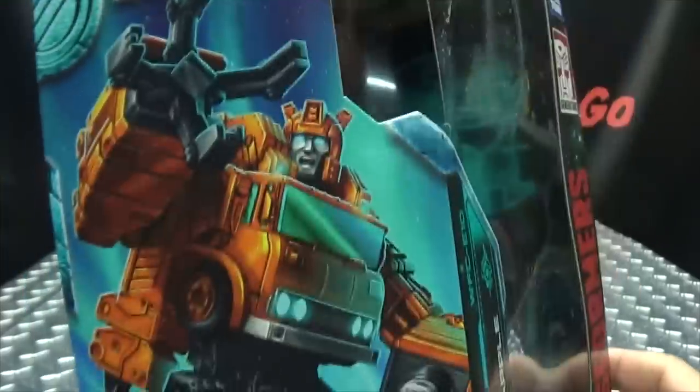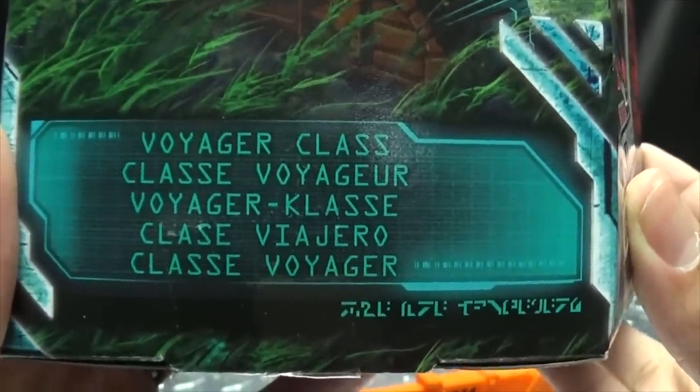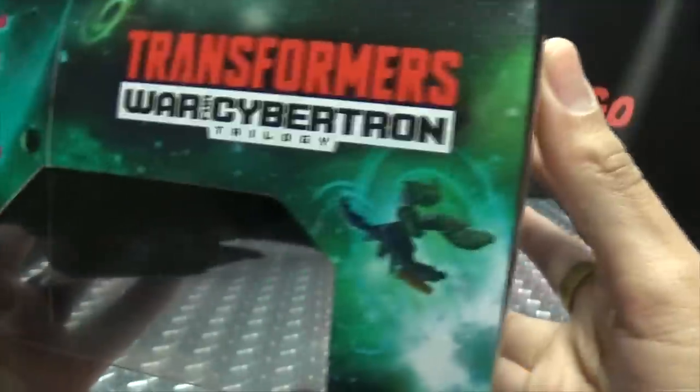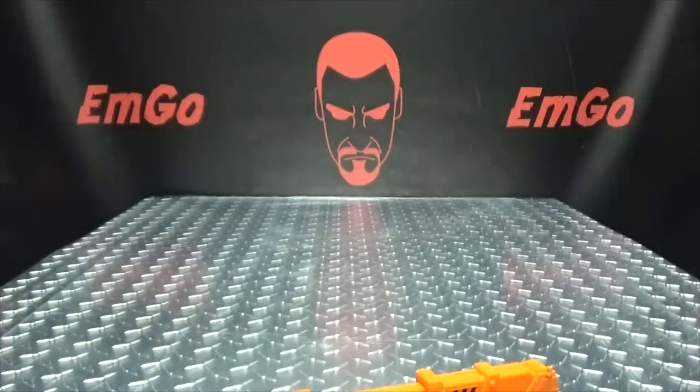Earthrise War for Cybertron. On this side of the box, we have Grapple — all like 'you're scared of the claw!' It is a Voyager class. On the back of the box, you have your obligatory product shots, and things and stuff, and that's basically it for the packaging.